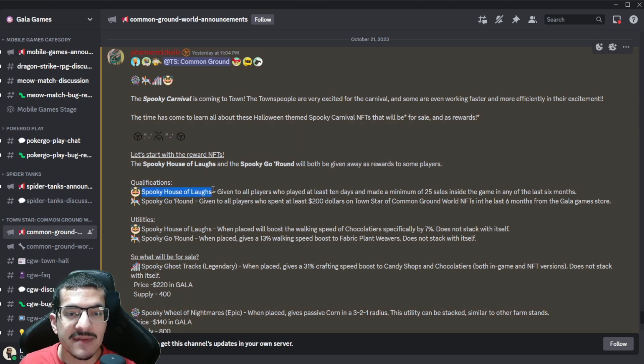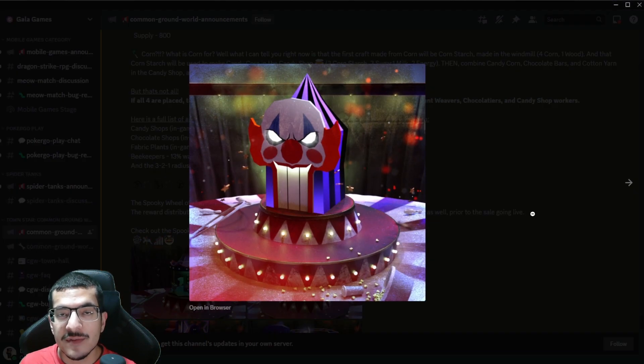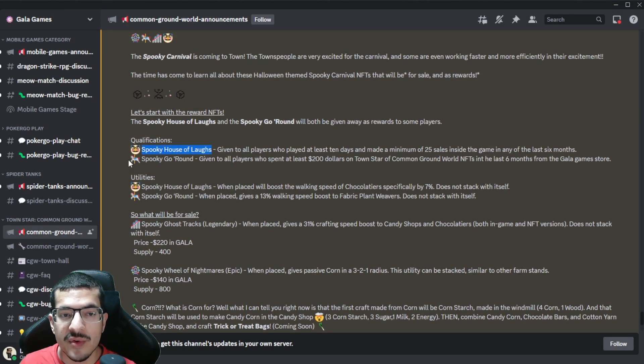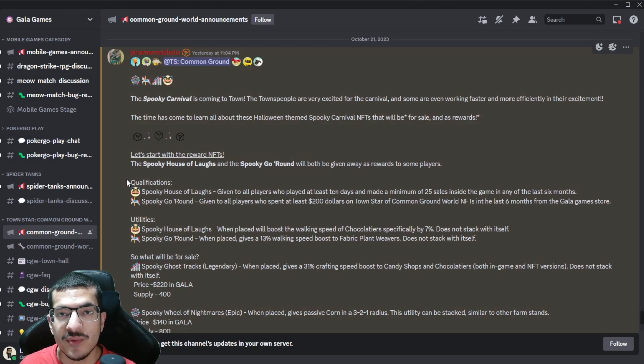The first one is the Spooky House of Laughs. This one will be distributed for free to any player who played for at least 10 days and made at least 25 sales within the same month. This could have been in any of the past six months — the same requirement for getting the common storage for the month. So if you qualified for one of those, you will also qualify for the Spooky House of Laughs.